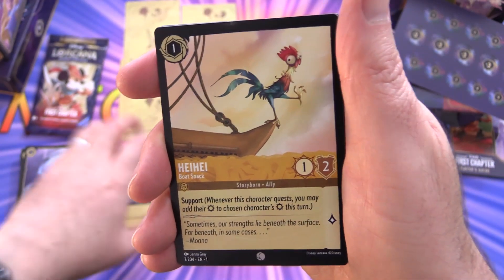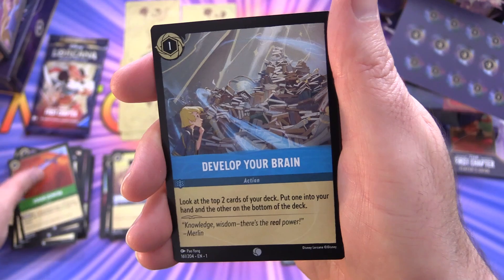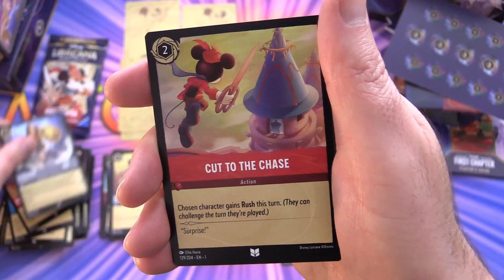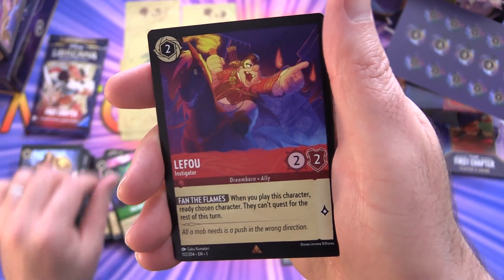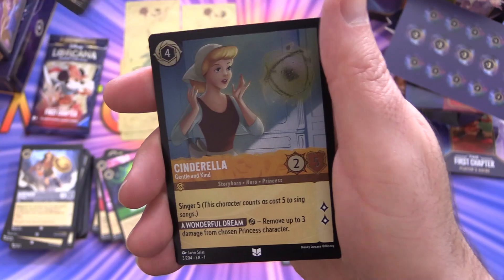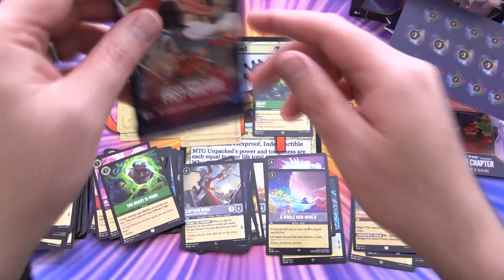Next up we've got Heihei, Freeze, Stolen Scimitar, Develop Your Brain, Abu, Hercules, and Cut to the Chase for the uncommons. Olaf, The Beast is Mine, and LeFou again. Captain Hook, and a foil Cinderella — I don't remember pulling that one before. And another leg of Mickey Mouse.